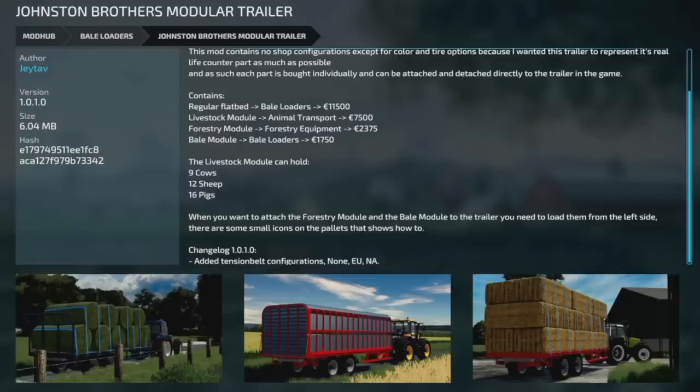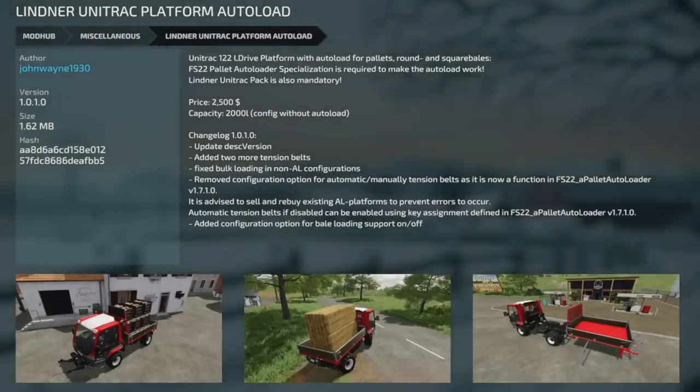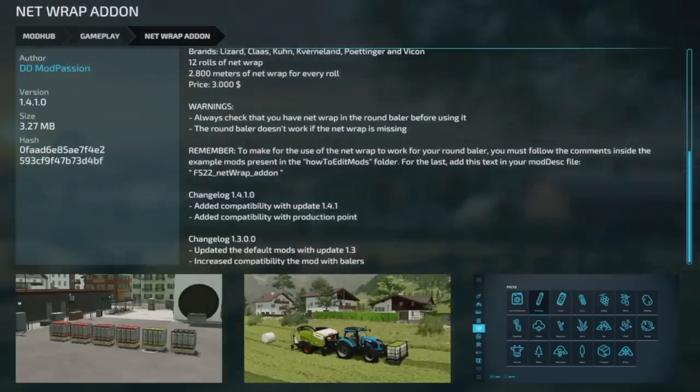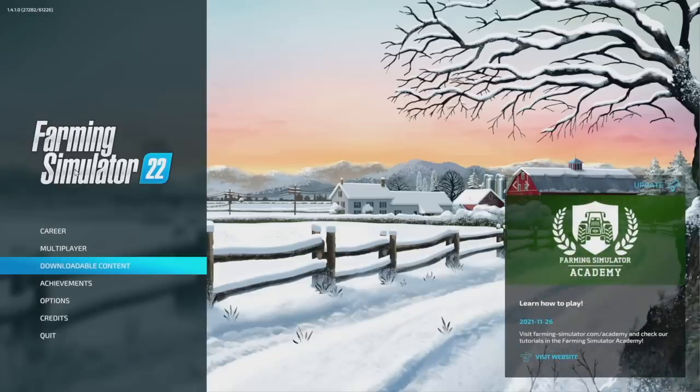Updates for PC and Mac include: the Johnson Brothers Module Trailer at version 1.0.1 — added tension belt configuration for none, EU, and ANANA. The Linear Unitrank Platform Auto Loader updated to version 1.1 — added two more tension belts, fixed bulk loading in non-AL configuration, removed the manual tension belt configuration option as it is now a function in Farming Simulator 22. Pallet Auto Loader at version 1.7.1 — advised to sell and rebuy all existing AL platforms to prevent errors. Automatic tension belts are disabled but can be enabled via key assignments. The Netwrap Add-On updated to version 1.4.1 — added compatibility update and compatibility with production points. The twine is exactly the same.